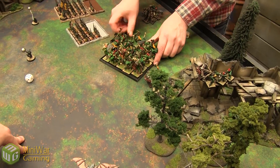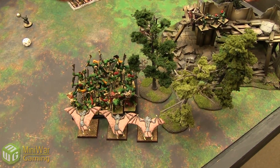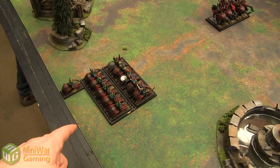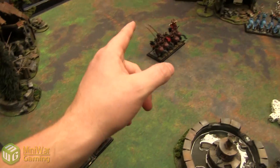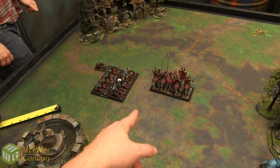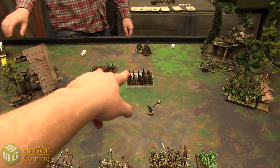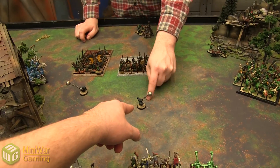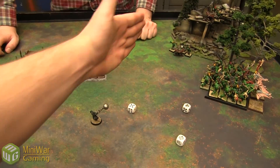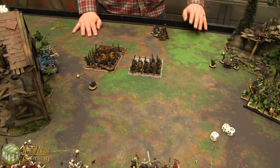Going back to compulsory fanatic moves. First fanatic rolls 11 inches — ending up right in front of the Spear Chukka. Second fanatic: rolling 7 inches backwards, popping through his own boys, ending up an inch behind them — 1d6 Strength 5 armor-piercing hits, rolling 4 hits, wounding on 2s: two dead goblins. No panic needed.